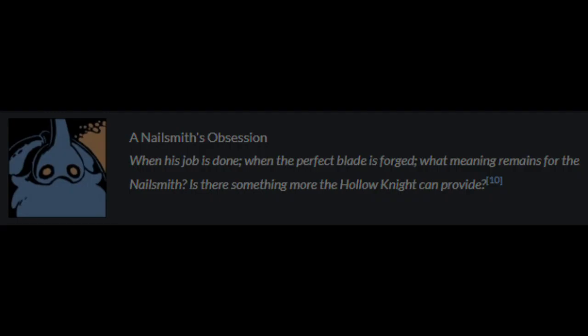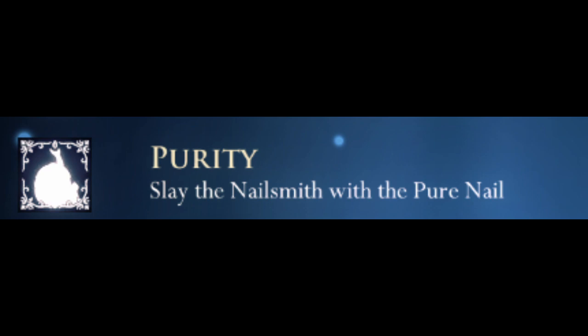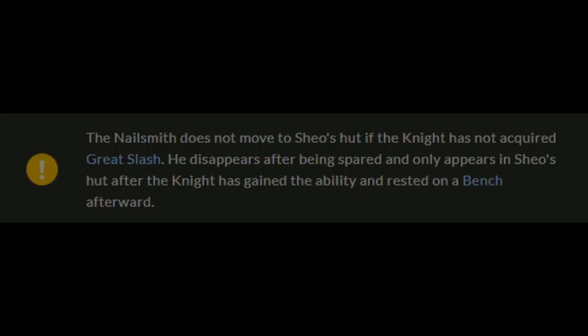Then there's the Nailsmith's quest for the Pure Nail and how it concludes. You may kill the Nailsmith because he tells you to and not entertain the possibility of sparing him because that might have a better outcome. You do get an achievement for killing him, but there's another you can get for sparing him and then figuring out where he goes afterward. You may not think to revisit the Nailmasters after you've learned their nail arts, or maybe you never even found Shio because he's hard to get to. There really aren't any clues that Shio's hut is where the Nailsmith finds his way to.